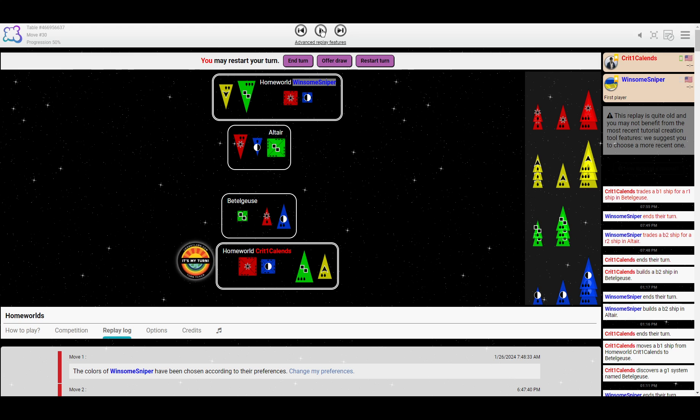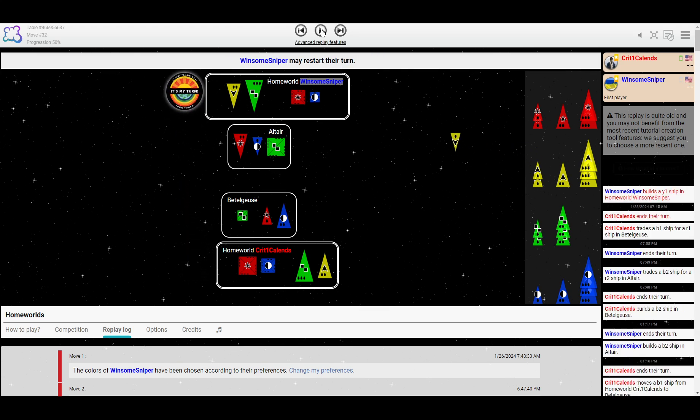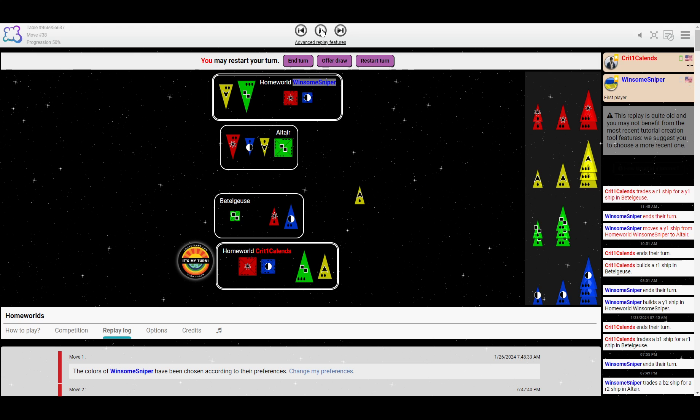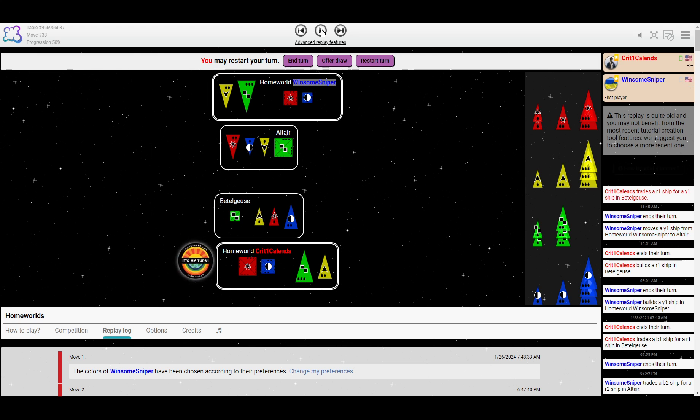Crit breaks the mirror just a little bit by trading for the small red instead of the medium. Sniper builds more yellow; Crit builds more red. Sniper spreads out the yellow. Crit trades for yellow. So here's something I think about all the time — they've got the same number of ships. When did Sniper lose a beat? Sniper moved to their homeworld in two moves — they moved out twice. Crit only moved out once, then built the rest there. Each player has lost one tempo: Sniper by moving into the colony twice, Crit by trading for yellow twice.